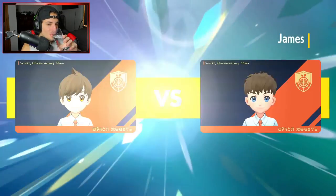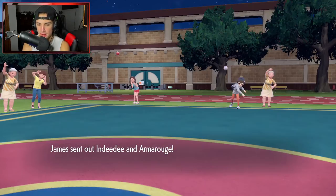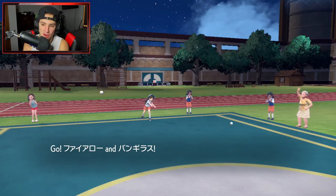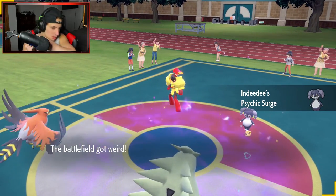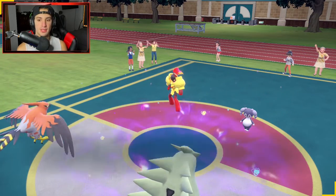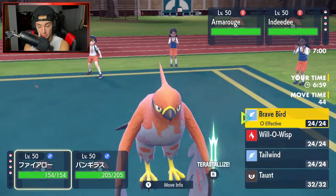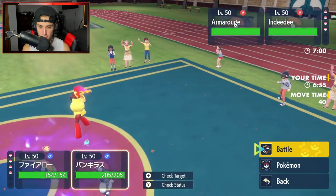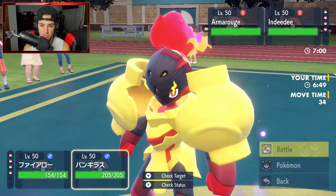Match number one coming at you guys — hopefully we can grab ourselves a win. IndeeDee and Armarouge is still very tough to play up against. He ends up going into Armarouge. I can easily Taunt a Pokemon if I want to. I think I might Taunt the Armarouge here — the sandstorm is going to kick up, giving a nice little defense boost. I'm going to go for the Taunt into the Armarouge slot.